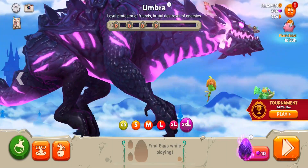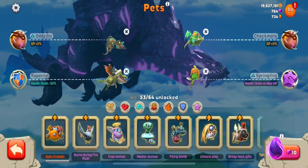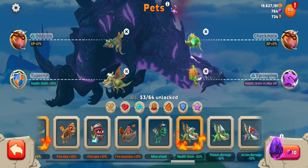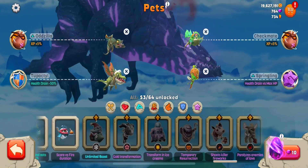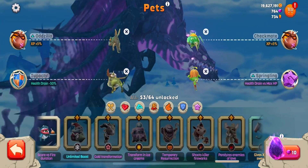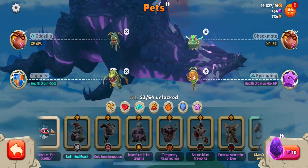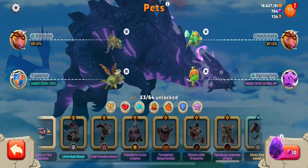I've not checked the map to see if there are any new areas - there may not be. There are two new pets, I believe, because I thought the count was at 62, but now it's at 64. I managed to get Grillmonger by opening up some eggs, because there were some decent offers on. I bought some to try and get Grillmonger since there was an increased chance, and would you believe it, I got it - as well as some more fragments.